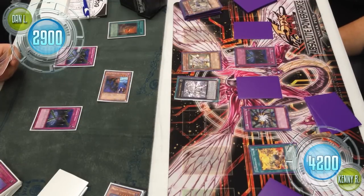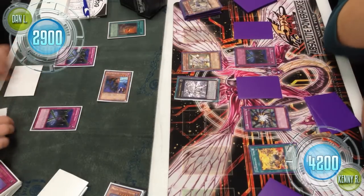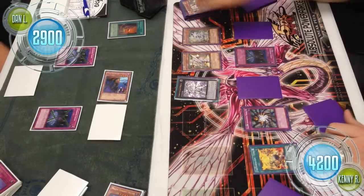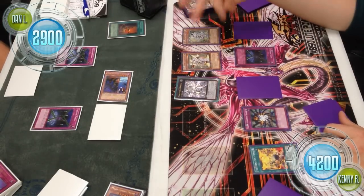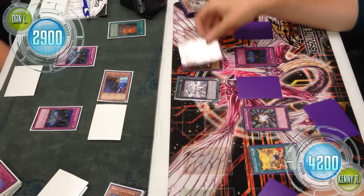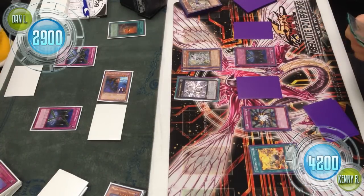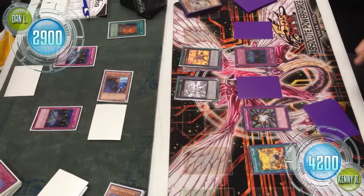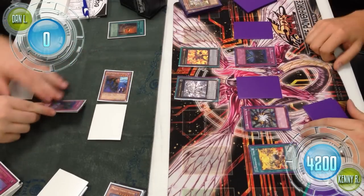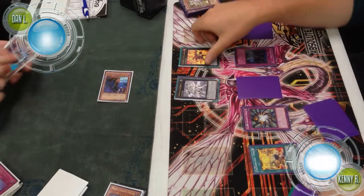As a correction: when Omega used its effect to save the monsters, Omega's effect makes it unaffected by spells and traps, so Tenki's boost wouldn't apply — it should have been back down to 2400 and taken 100 damage. But that doesn't really affect the outcome of the duel, because Kenny is just going to summon a Volcasaurus and push through all of Dan's cards. Dan scoops and they go to game 3.